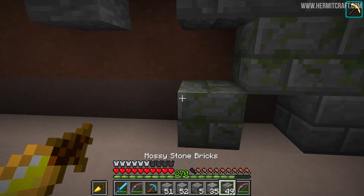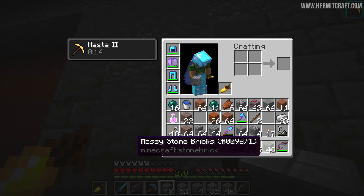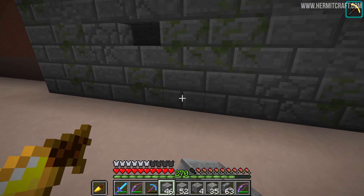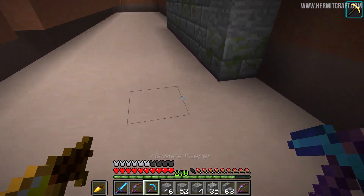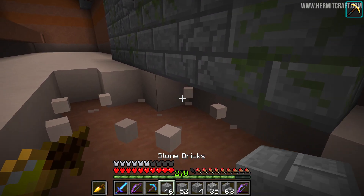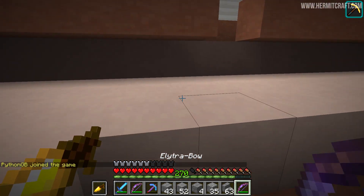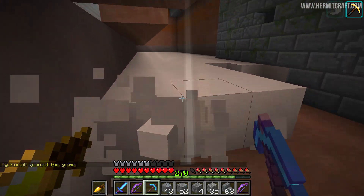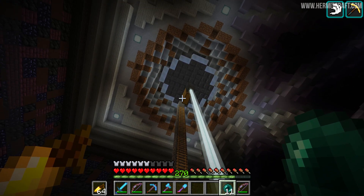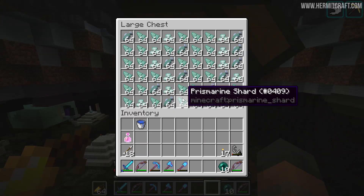Let's just place a couple more blocks here so we can see where it's going. Maybe a cracked one right there - I brought some stairs with me because the occasional little gap like that is always a nice little thing to have in there. So that'll be what goes on the wall at the back. Then here is where the cobblestone walls are going to be, so you'll be able to see a little bit right here. What's underneath it I don't know, but I thought that might be a cool place to put the light source so that the water is illuminated - that could end up looking really cool. So we're going to need some sea lanterns and we're going to check on how many drops we have in those chests.